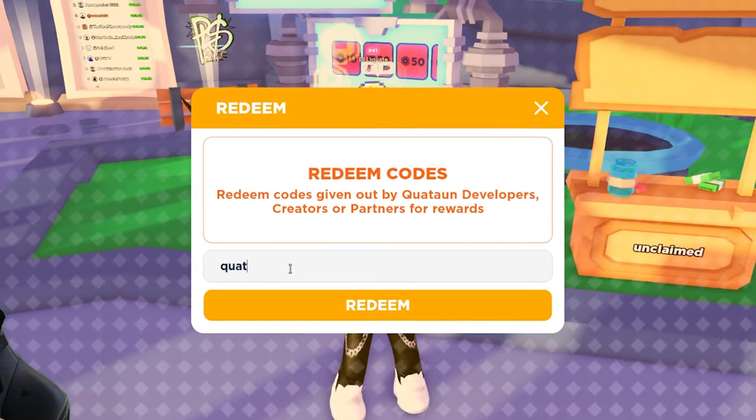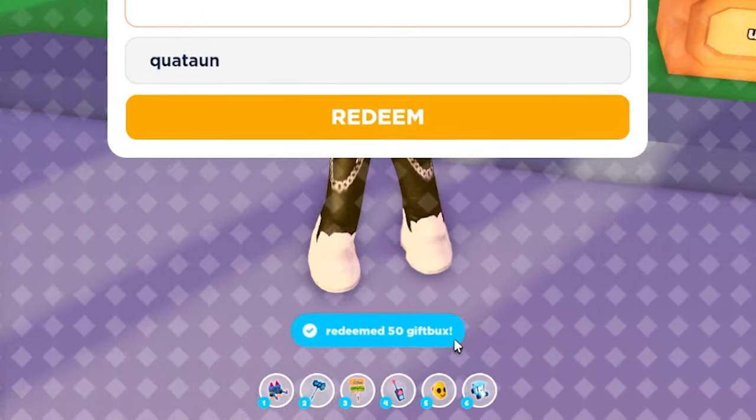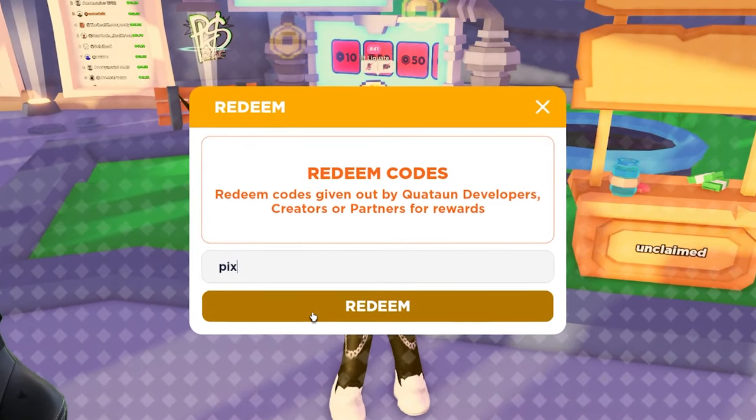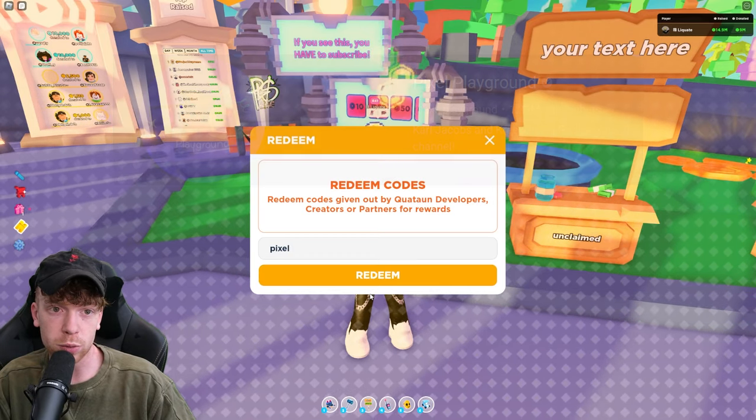The next code is 'quatun' — Q-U-A-T-A-U-N — and if you redeem this you get 50 gift bucks, which is a pretty good chunk of gift bucks.